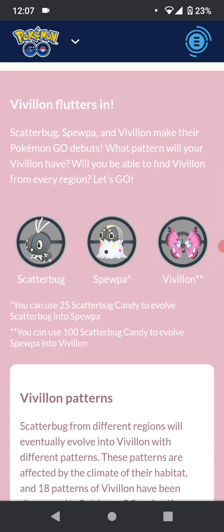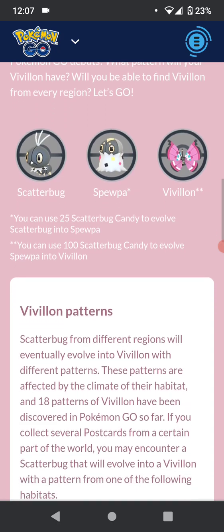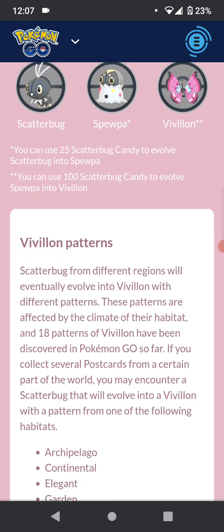They're pretty cool. Scatterbug evolves into Spewpa and then into Vivillon. You need 25 Scatterbug candy to get Spewpa, and then you need 100 candy to get Vivillon from Spewpa.